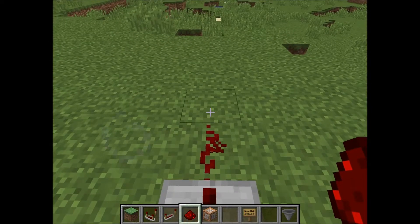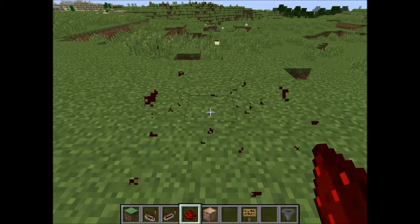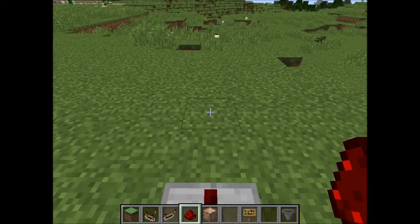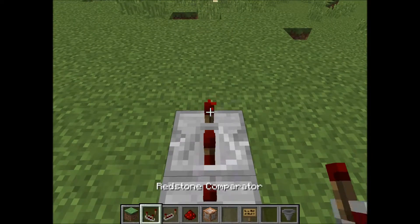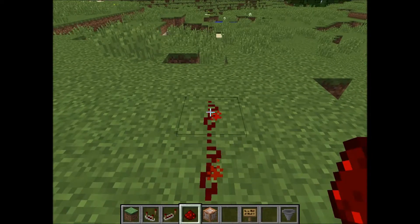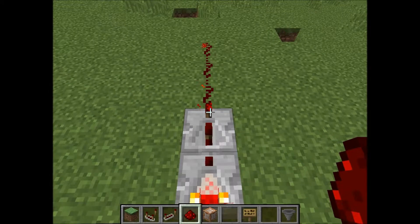The signal from the comparator is quite weak and doesn't go very far, so I use a redstone repeater. I place the redstone repeater down and set it to the maximum delay, then put my redstone down. Now we have a hopper clock sending out a redstone pulse.